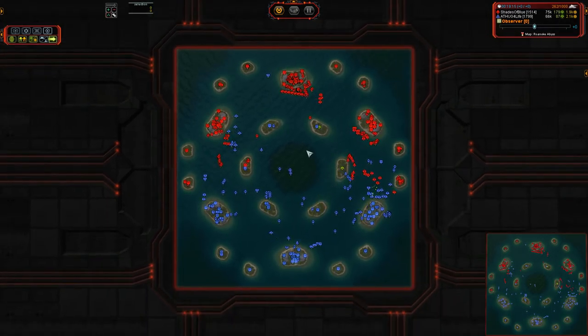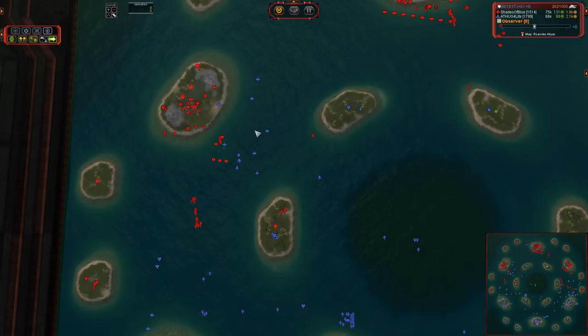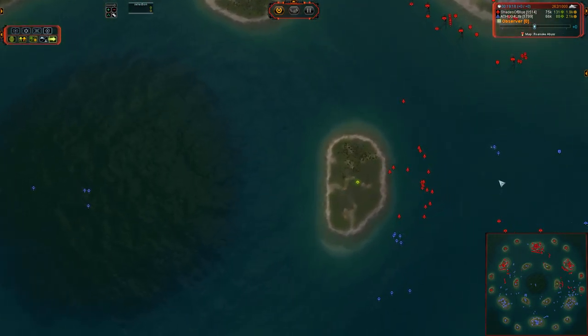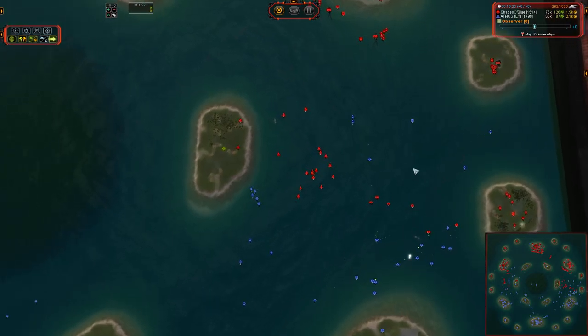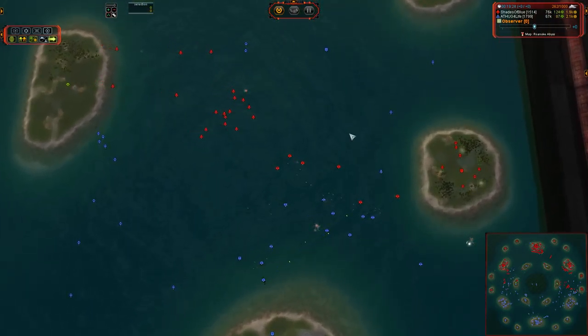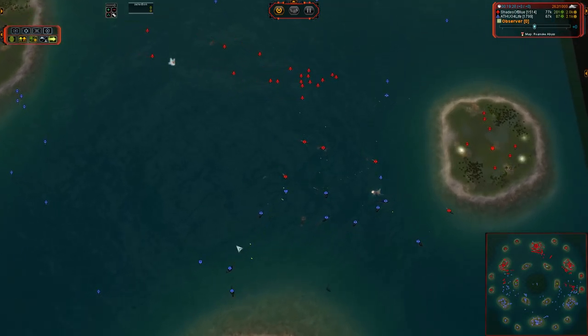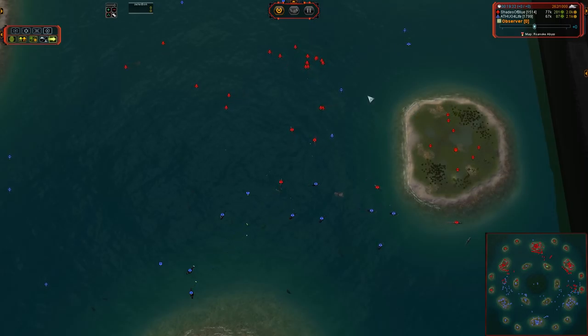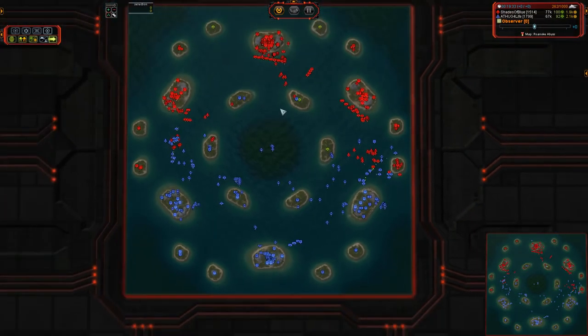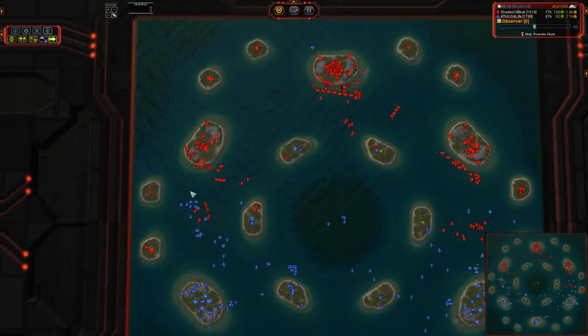Torpedo bomber mopping up on the left side for TA for Life. Unfortunately it takes a lot of frigate fire to drop a torpedo bomber, and there are quite a few over there. I don't know why Shades of Blue is not simply killing them all off — he has a far superior number of interceptors — but when he's patrolling them around out here, they will eventually run out of fuel, and that could be a very serious problem.